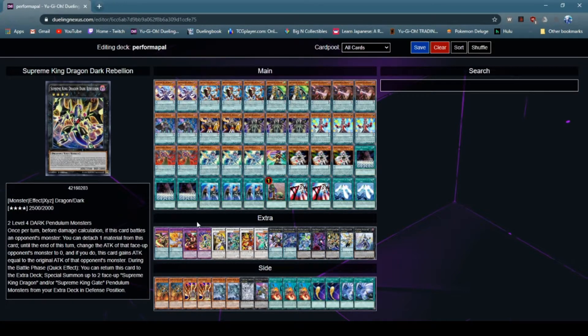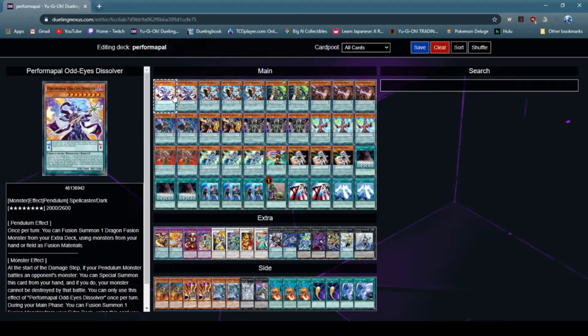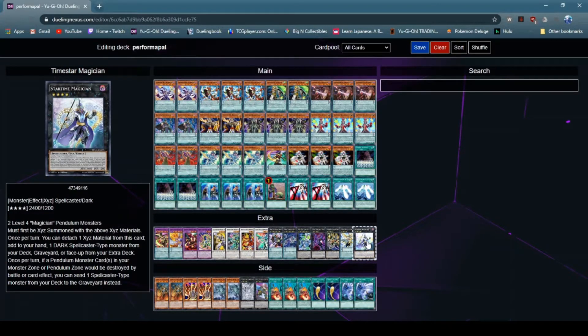Supreme King Dragon Dark Rebellion you probably don't want to bring out by Zark, because its effect — once per turn, before damage calculation, if battling an opponent's monster — lets you detach a material to change that opponent's monster's attack to zero and this card gains that attack. During the battle phase as a quick effect, you can return it to the extra deck to special summon a face-up Supreme King Dragon or Supreme King Gate Pendulum monster from your extra deck in defense position. Next off, Magician of Hope — it allows you to special summon a Pendulum monster from your hand; you can't special summon Dissolver with it, which is kind of sad. Lastly, Time Star Magician — this allows you to search a dark spellcaster-type monster from your deck, graveyard, or face-up extra deck — basically another searcher.